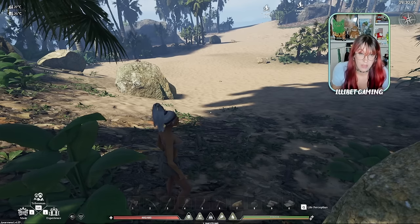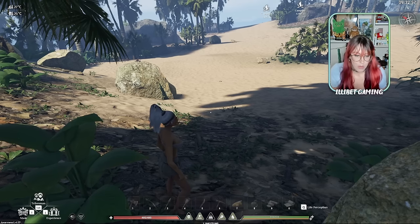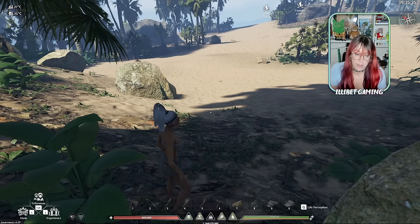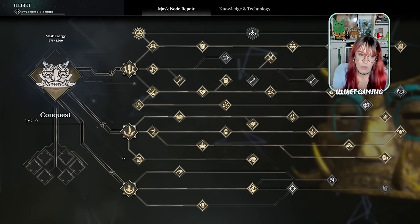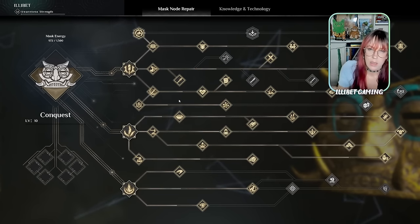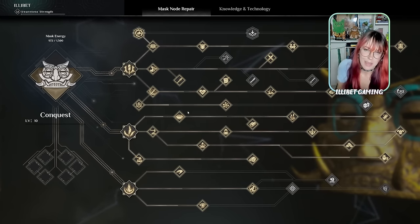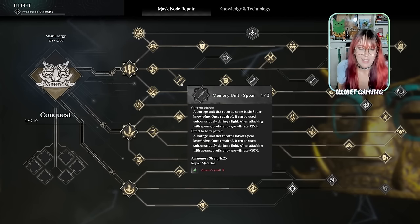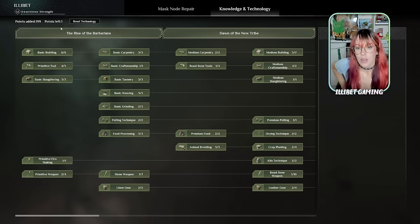The UI at the bottom probably needs to be adjustable because it's quite small and a lot of people don't notice everything going on down there. At a glance you can see your awareness level, which is essentially your mask level, and then your different HP, mask energy, sleep, weight, food, water, stamina, and knockout resistance. A lot of stats can be improved through this. When you're getting these crystals, some information precedes other stuff, so I'll dip into it now and go further into it when relevant.